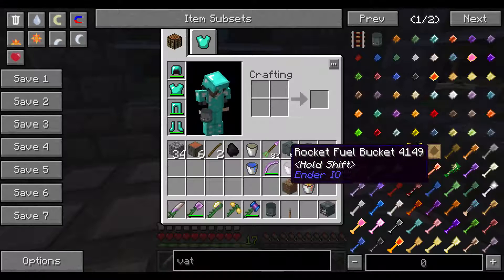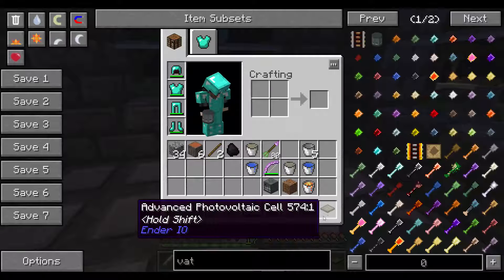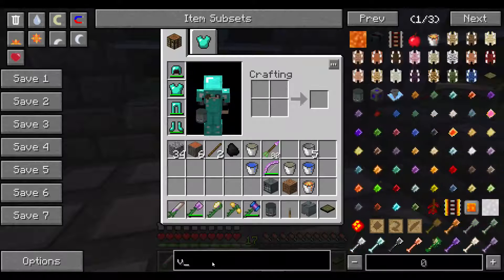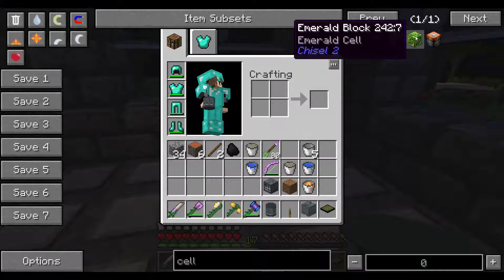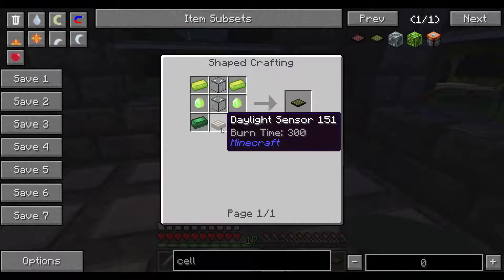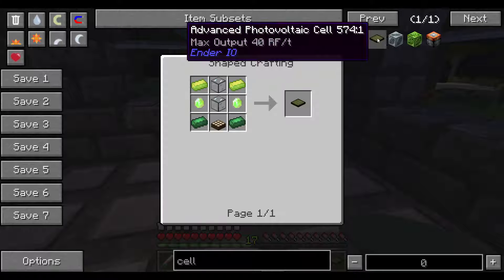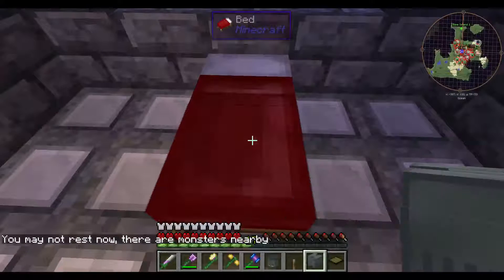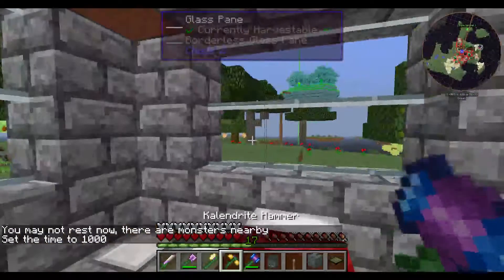There are two ways to get power apart from that first generator: the combustion generator or the photovoltaic cell. You can either make the red one or the green one. It takes pulsating iron from Ender IO — it's all very easy to make. It's better to make the advanced one because it holds more power and gives a better RF per tick. The downside is it only works during the day.